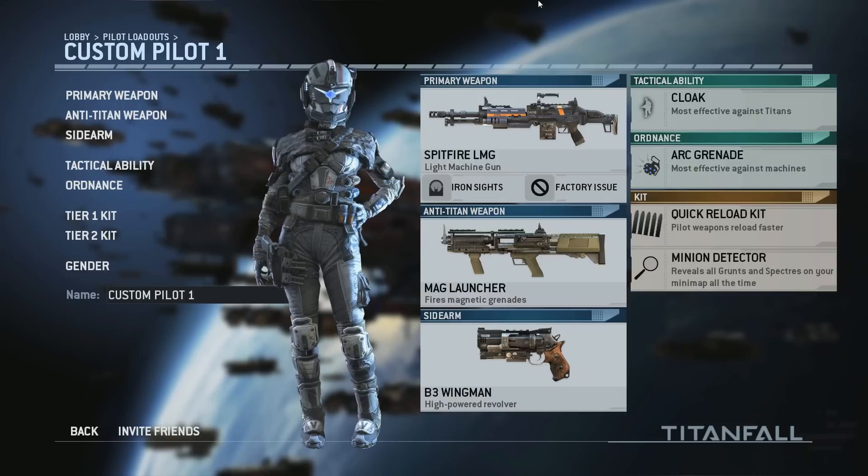We're going to start off today using the Spitfire LMG, which I have really come to like. I haven't unlocked any attachments for it yet, but I'm really surprised at how effective a weapon this really is. For the rest of my load, I have the Mag Launcher, B3 Wingman, Cloak, Art Grenade, Quick Reload Kit, and the Minion Detector, because I'm going to be playing Attrition and I want to be able to clean up those minions as quickly as possible.